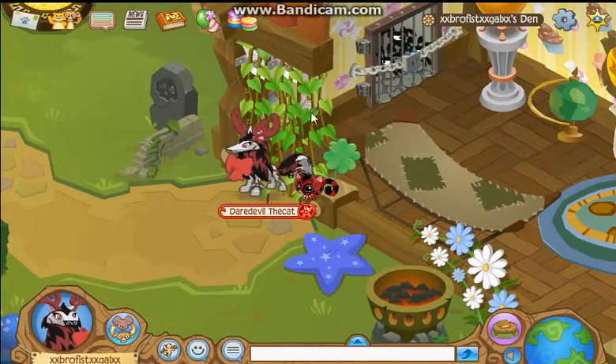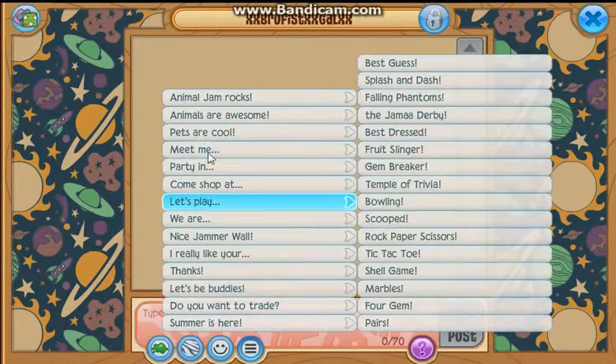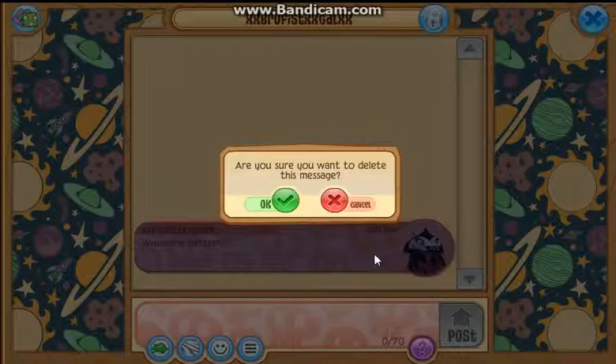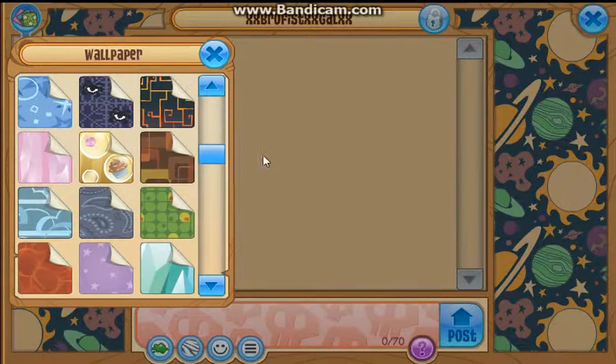So there was an update on Animal Jam where there was a Jammer Wall for members currently, and all the features you can do with it. It says 'nice Jammer wall.' You can recycle the messages, and over here you can change the wallpaper. I've got the space theme, of course, because space.